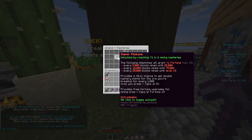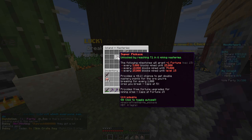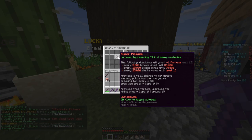Following milestones will grant plus one fortune up to a max of 15 — every 5,000 blocks mined until 25,000, then every 10,000 blocks mined up until 75,000, then every 25,000 blocks mined until you hit level 15. The big one is the chance to get double mastery points up to five percent every thousand blocks, which is just massive.